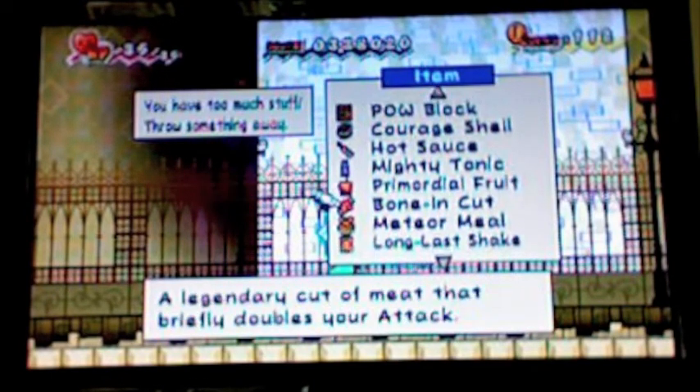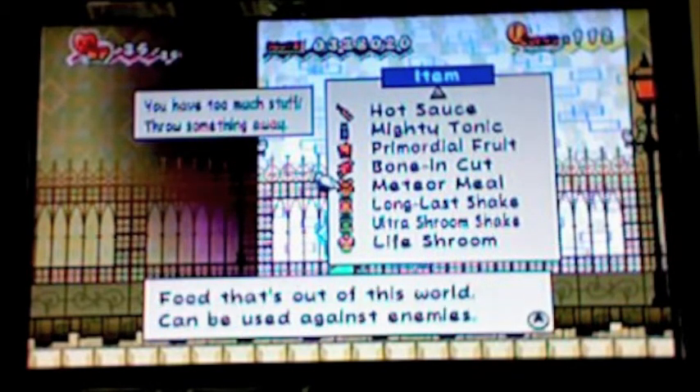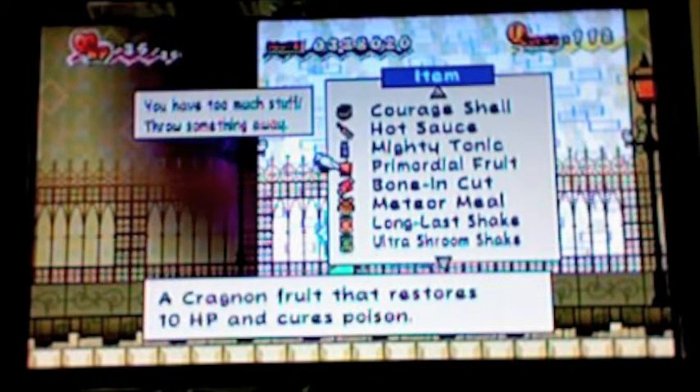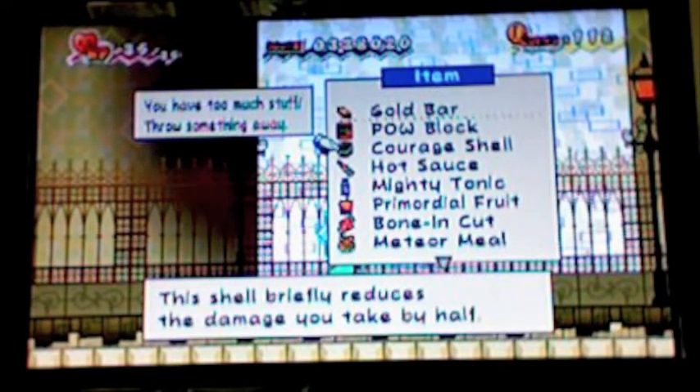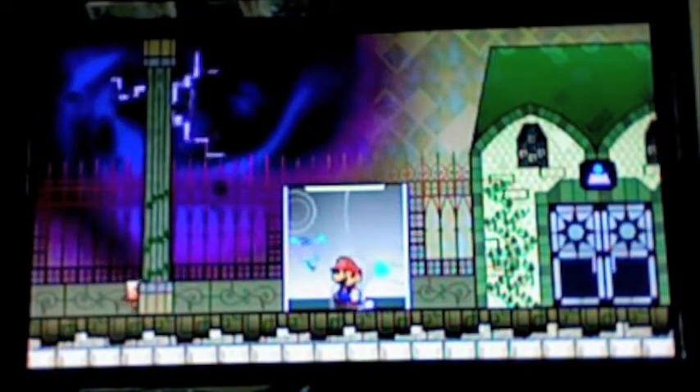Of course I have too much stuff — what else is new? Let's get rid of that. The other one in Flipside was down in the basement. It occurred to me, I don't have the first clue where the sixth heart pillar might be. Actually, I do have one idea.